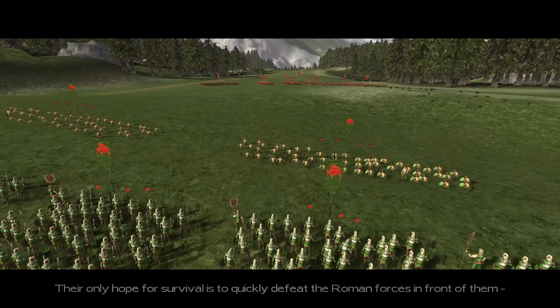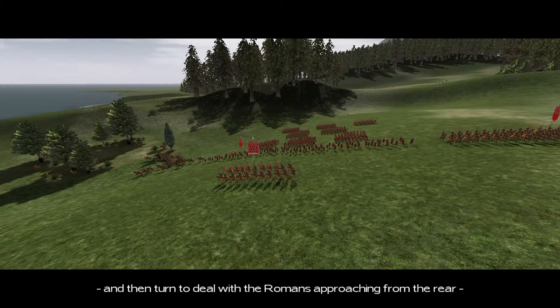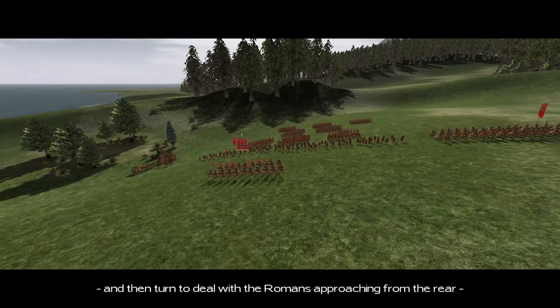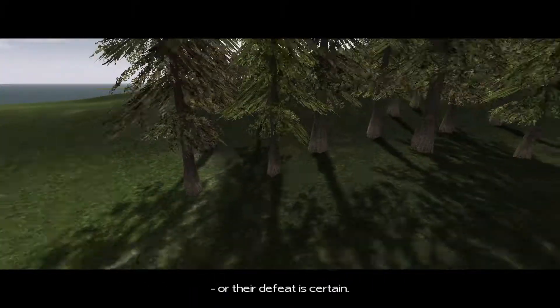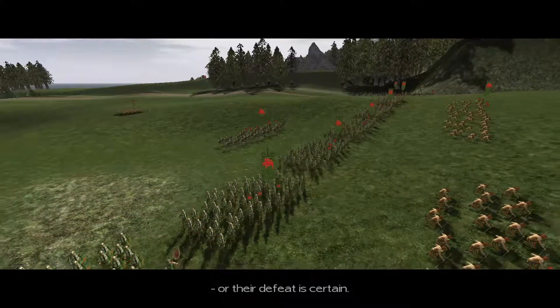Their only hope for survival is to quickly defeat the Roman forces in front of them. I think that's the way — I'm just going to have to use my cavalry to turn and deal with the Romans approaching from the rear, beat back the enemy cav, and then force a route. Not sure if I'm going to be able to go for the general though.